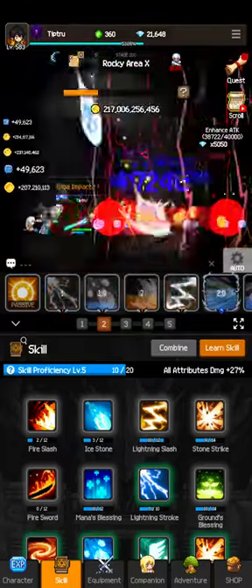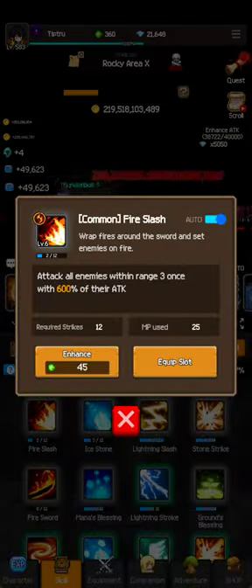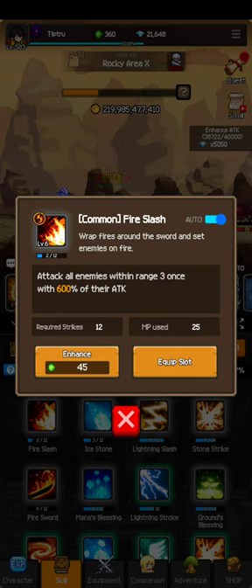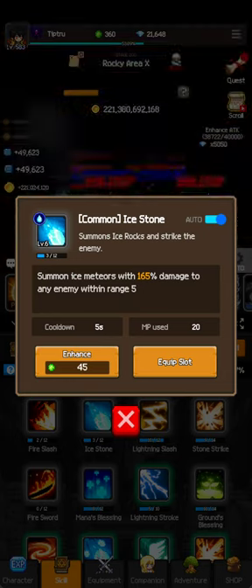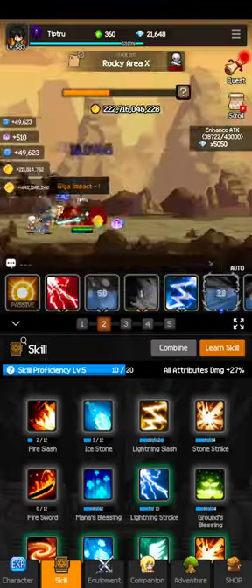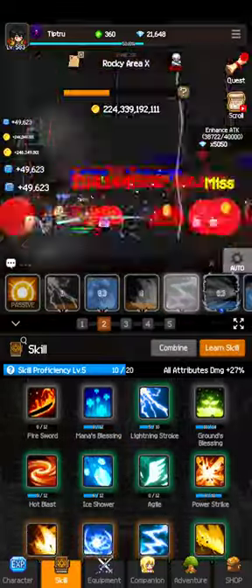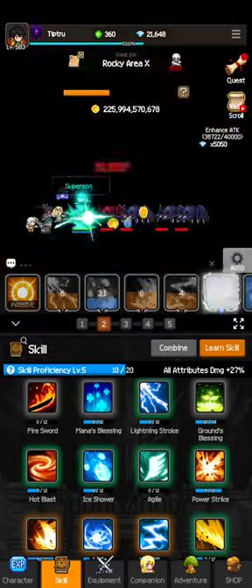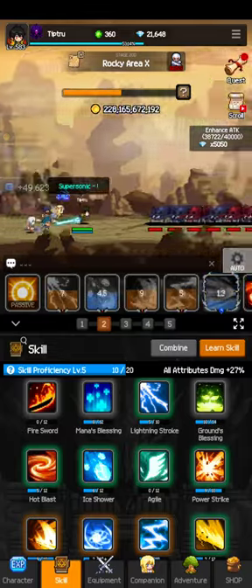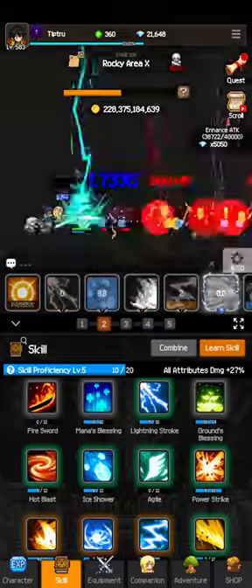There are basically three types of skills: short range, medium to longer range, and buffs like HP recovery. Short range is good for bosses, and long range is good for groups of enemies.